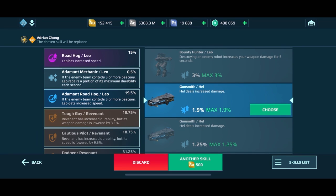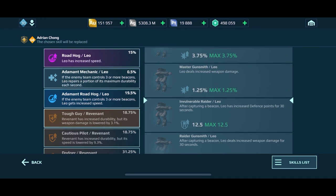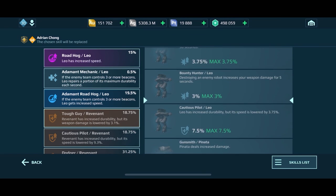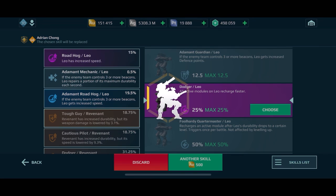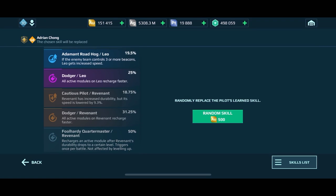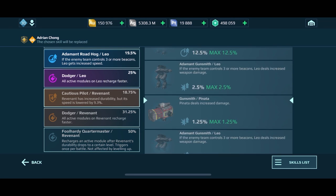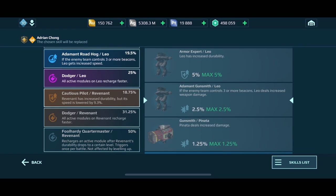Gunsmith — not a great skill, so we're going to take a gamble and spin one more time. We get Quartermaster Leo — not really crazy about that either. But Dodger on the other hand is a great one, so I'll select this one. Sometimes I continue to spin, sometimes I don't — and that time it paid off: a tier three purple rarity of a skill I'd actually go after.